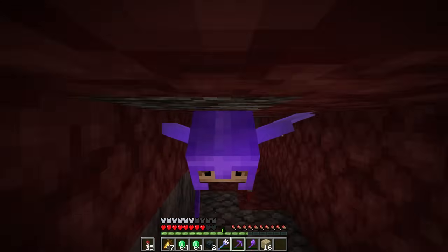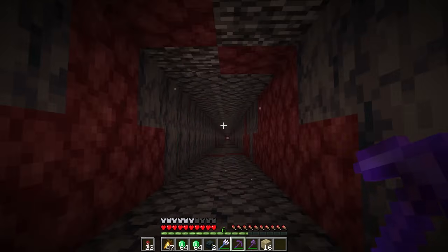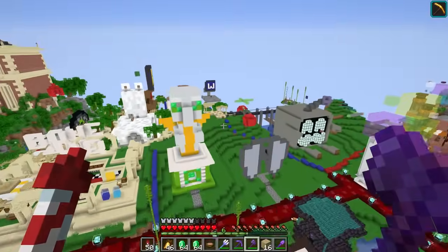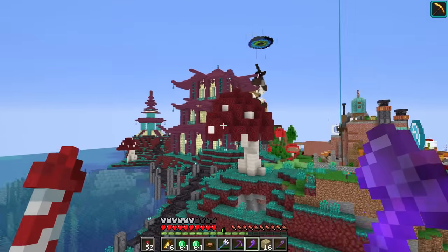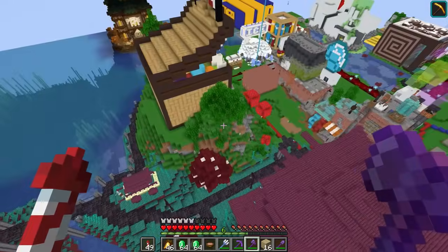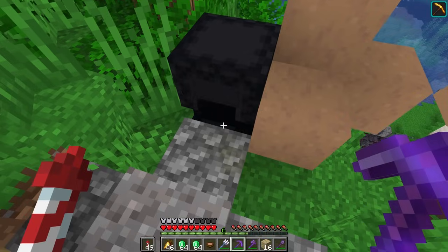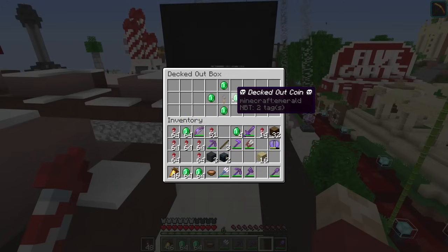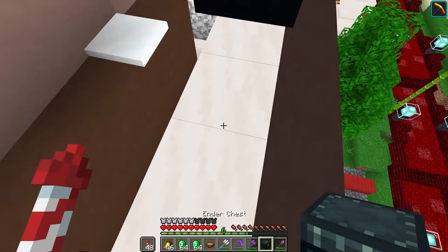Speaking of errands, there are a few more I need to do. One, I need to find myself a Decked Out box. Tango announces that there's some Decked Out boxes available, and they're gone in seconds. He said there were eight, and I've been looking around and haven't found a single one. There we go — we got ourselves a box. One more down. That means at the end of the episode we can continue the tradition of playing some more Decked Out.